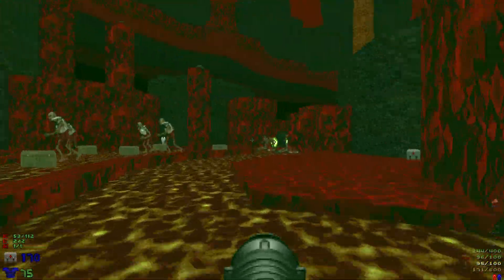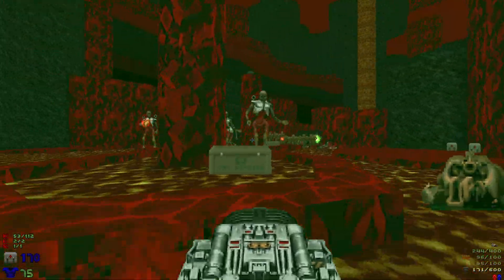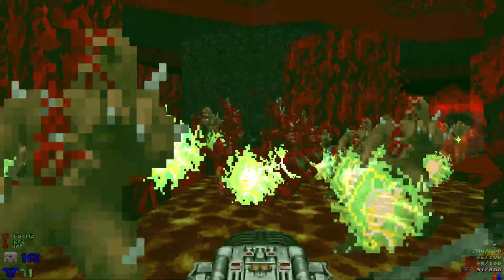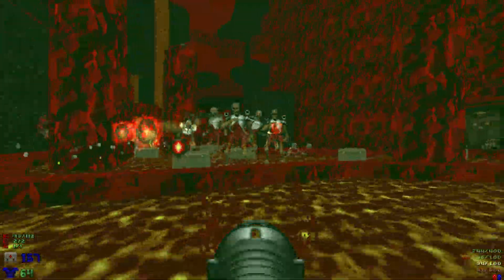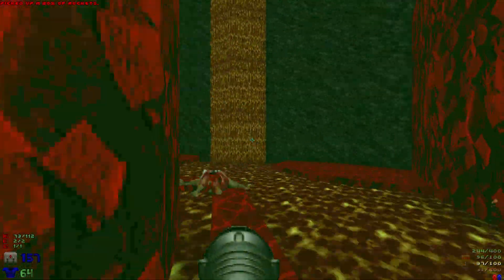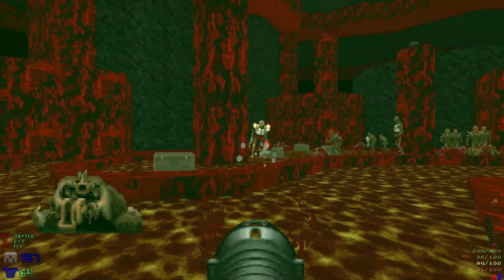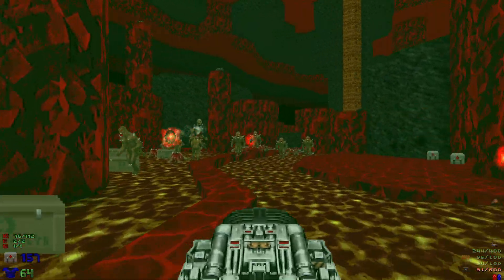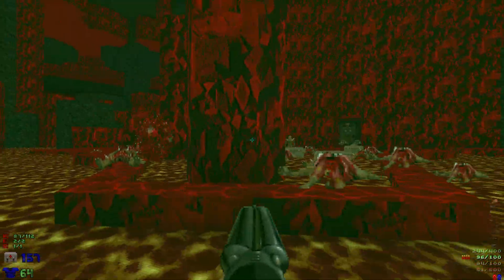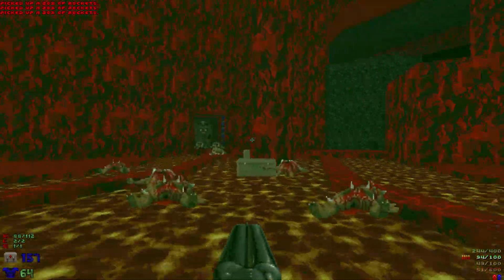We're gonna hop inside — we don't want to open the second door as there are some barons. We're gonna take out all these revenants and imps here. I need one more BFG blast — there we go. Nice little revenant missile gib there.